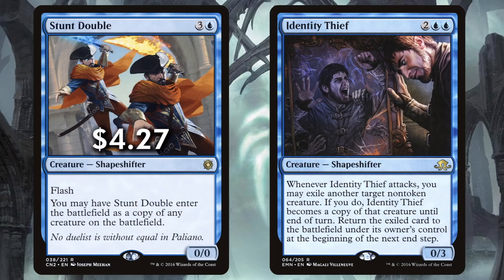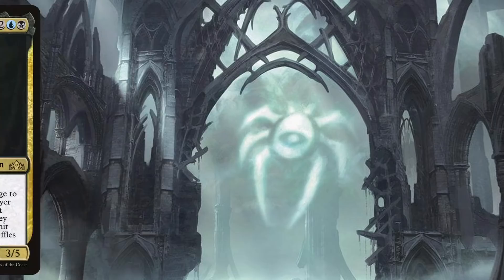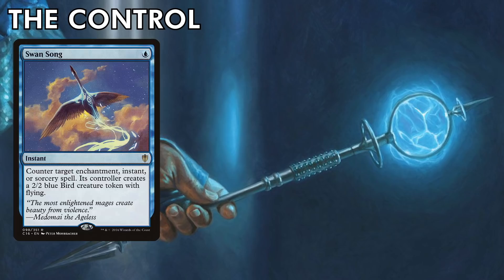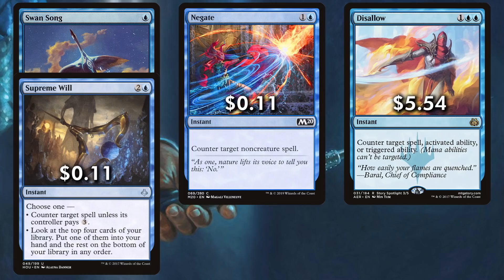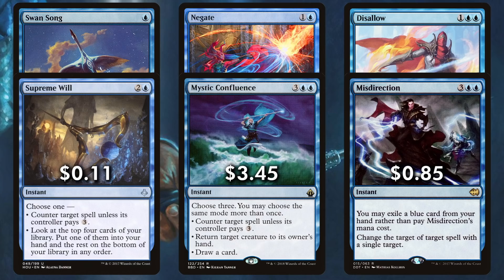We round out the creatures with a couple of clones. Stunt Double and Identity Thief let us copy our opponents' best creatures or even double up on some of our own. We also run the very Dimir Stolen Identity — an over-costed clone sorcery with a possibility to keep cloning. Encoding it to a lowly Baleful Strix will get out of hand very quickly. Sometimes, despite our best efforts, Etrada might take some unscheduled trips to the command zone. In that case, we have a Geode Golem to break her out once the cost becomes too high.